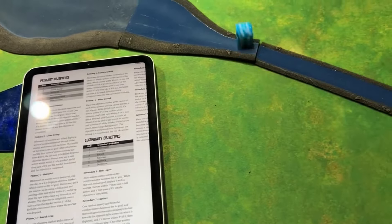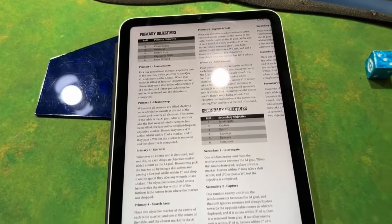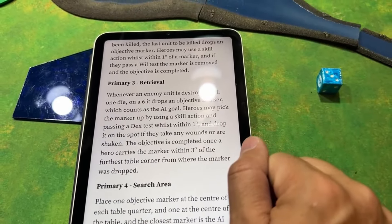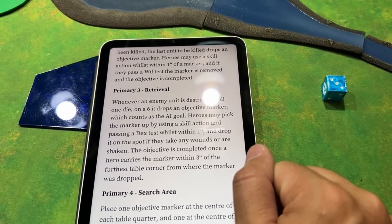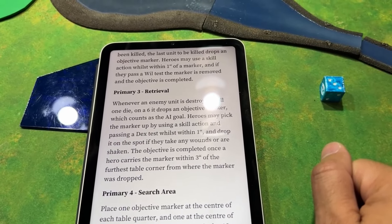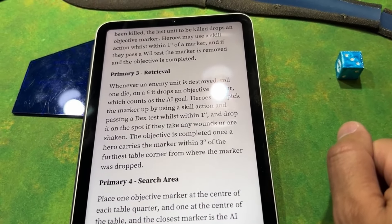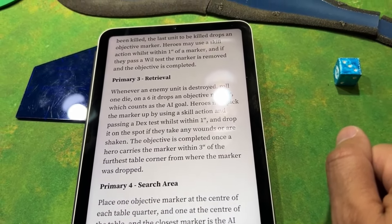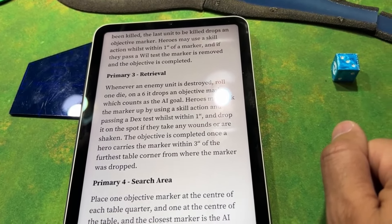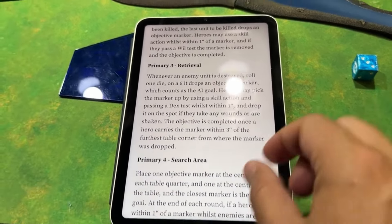We start with the primary objective — that's a three, so that is Retrieval. Whenever an enemy unit is destroyed, roll one die; on a six it drops an objective marker, which counts as an AI goal. Heroes may pick up the marker by using a skill action and passing a dexterity test. That's not good, because I don't have dexterity guys. The objective is completed once the hero carries the marker within three inches of the furthest table corner from where the marker was dropped.